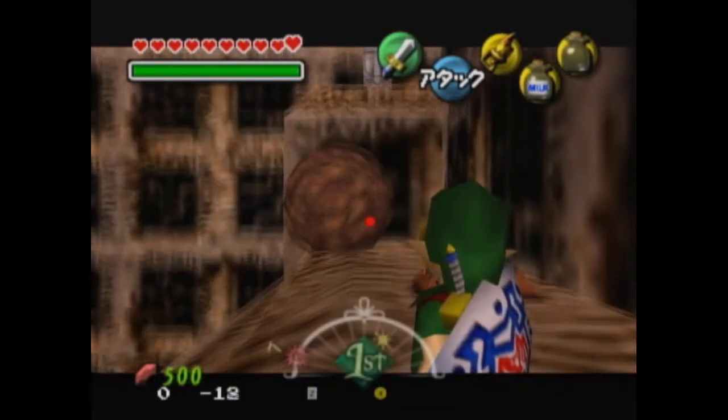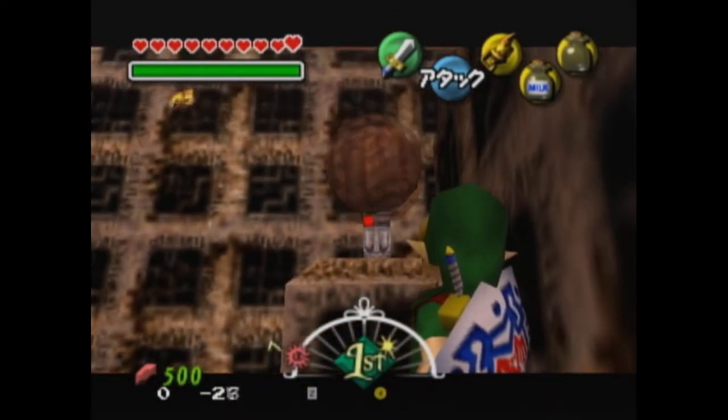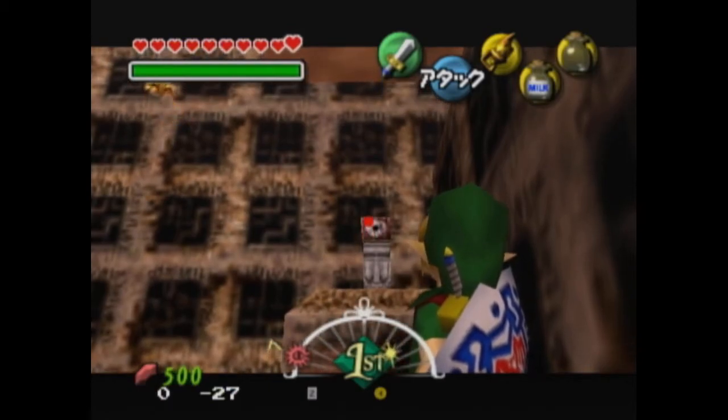Hold right and shield to end the side hop to max it out. Shield turn left — you want negative 27 on the input, and that's gonna give you the top point.